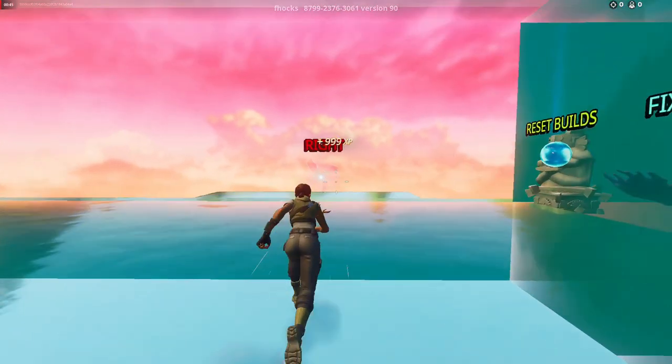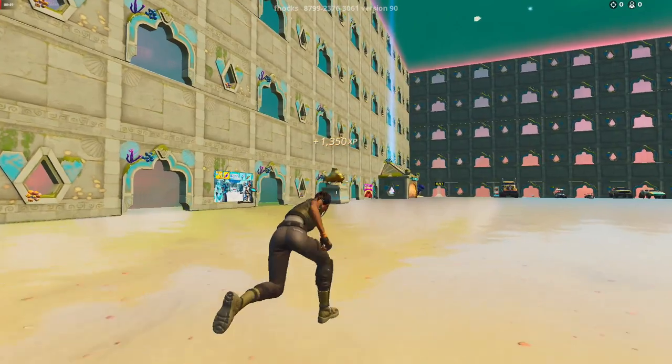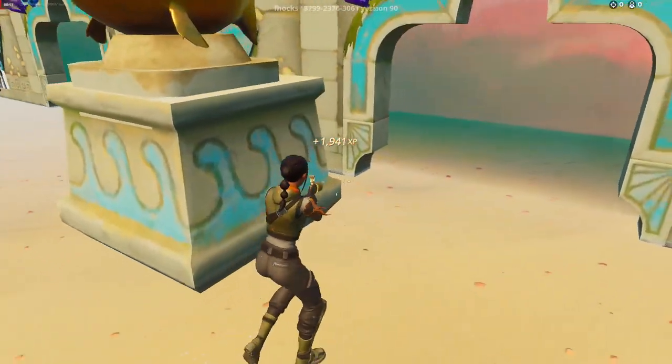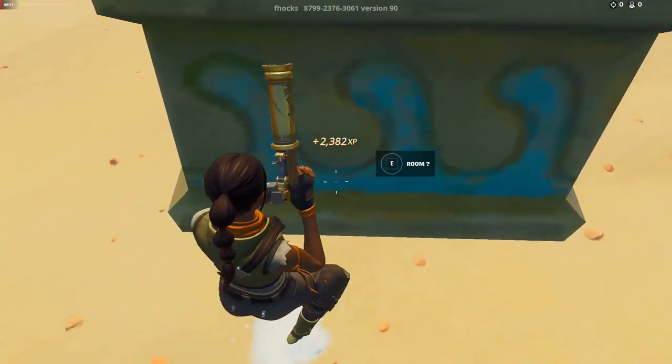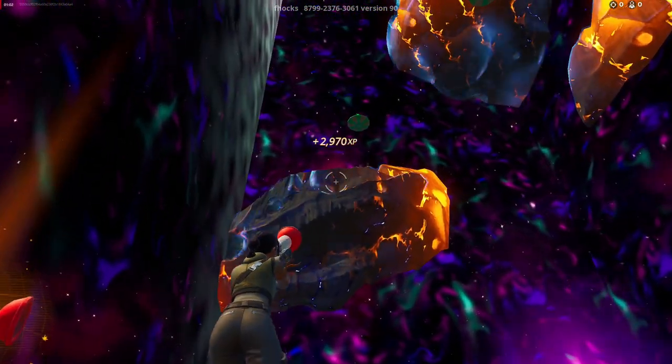Now just exit from the right rift, look right behind you, and come over to this flopper statue. Come right behind it and go into the secret room. Come up to this meteor.